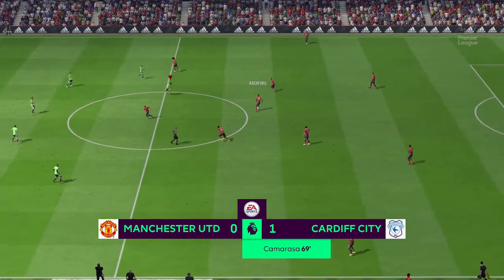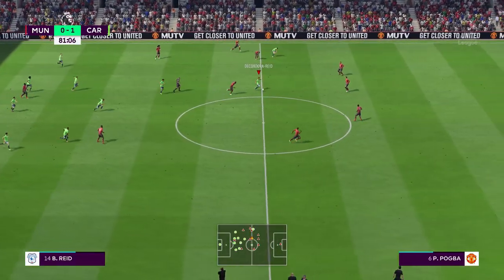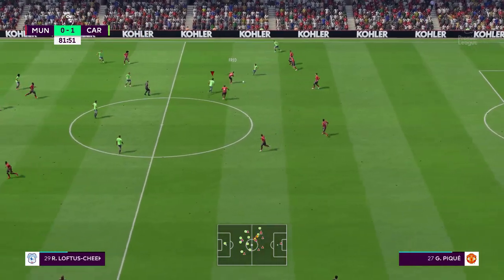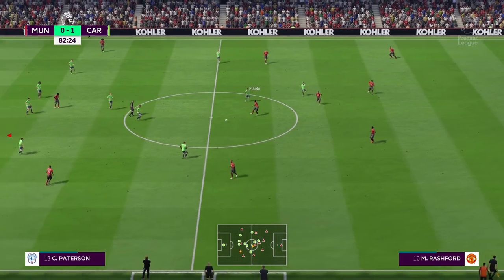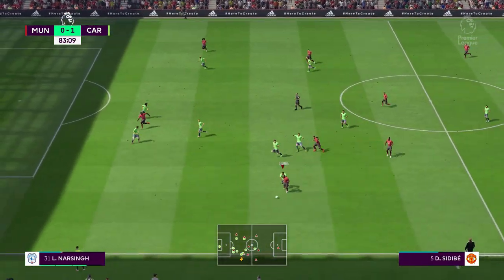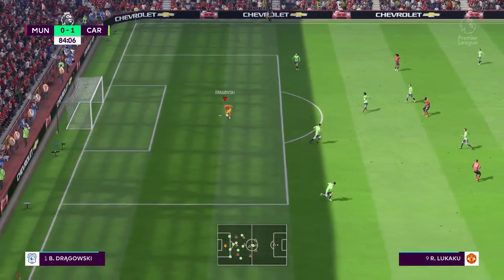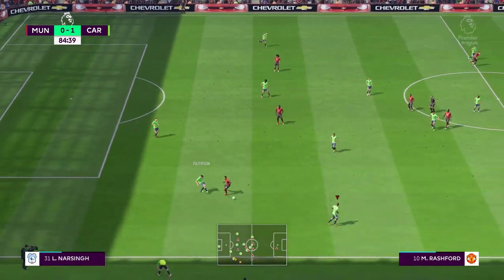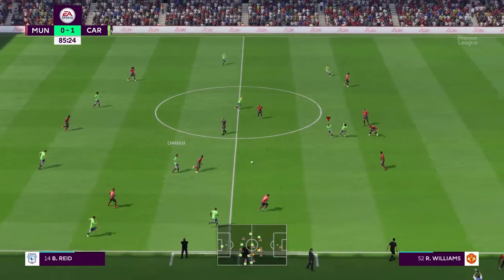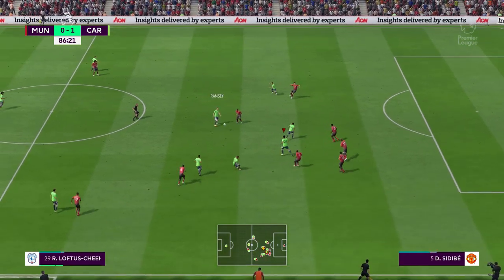Twenty minutes or so left in the game — let's hold out and try and get this win. Woodburn with a really good header to win the ball back. Reed tries to play it to Woodburn with eight minutes left. United are really pressing — I'll roll it down to Patterson, play it down to Narsing, into Kamarasa, into Reed, gives it to Loftus-Cheek — can't keep the ball. Narsing wants it back.